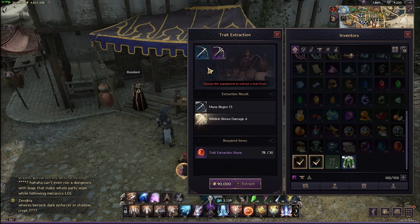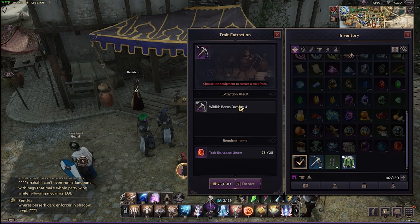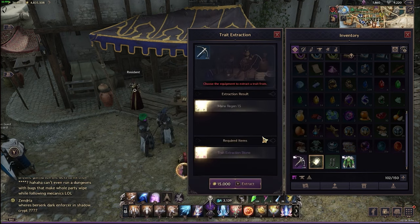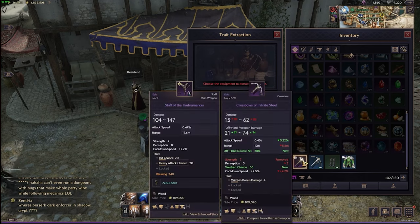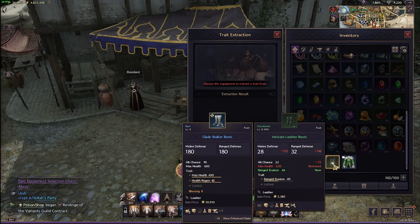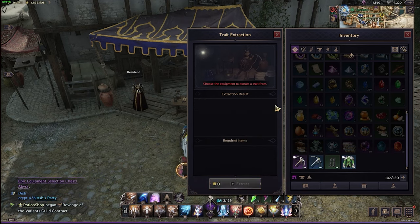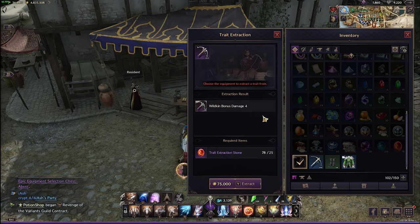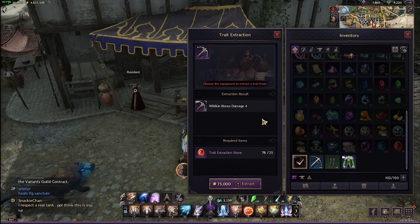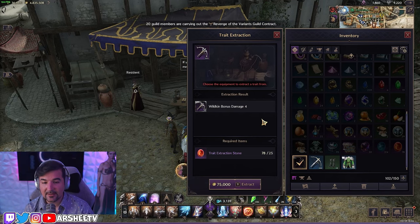So, five for the blue weapon and 25 for the purple weapon. Your goal is to say: if I can sell a trait at 10 lucent — which equals one trait stone — then this blue weapon trait should sell for 50 lucent, and this purple trait should sell for 250 lucent. The goal is to make sure you take advantage of that sale.